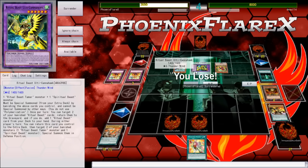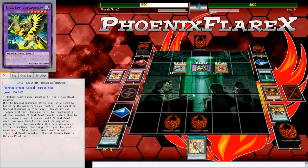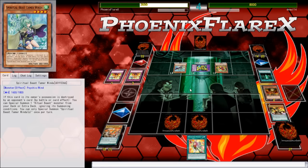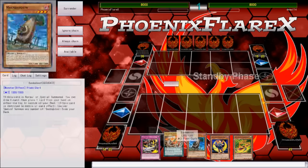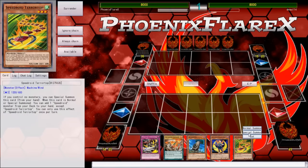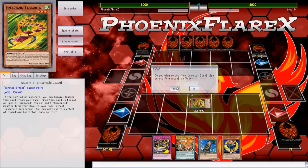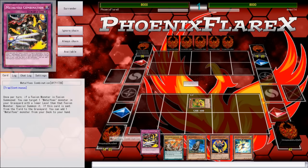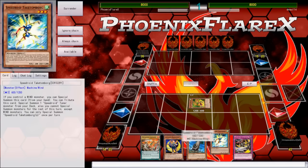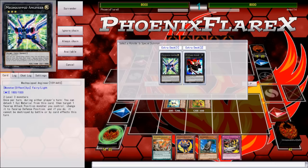I cannot win this game — cannot win at all — because I just drew Metal Foes Fusion, and that's a problem this deck still has: you still draw those unsavory spells and traps that you don't want to draw. But now I get to go first, and I've opened Tera Top plus Baobaboon plus my Black Sheep. So I get to search for a low scale instead of Black Sheep for the Fusion Substitute. I'm going to special summon this and just go straight into Mechquipped Engineer.